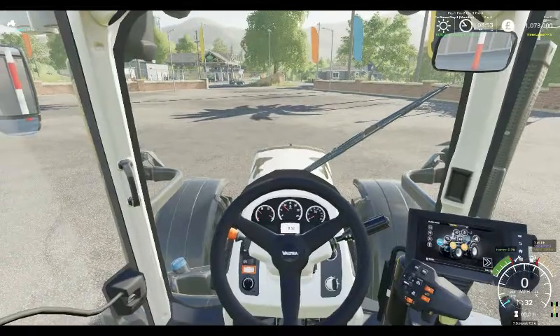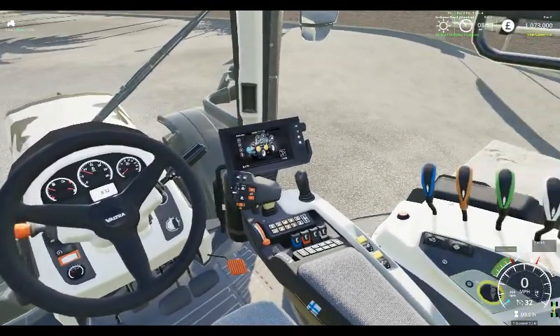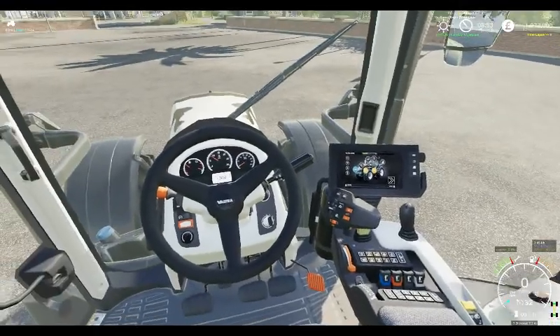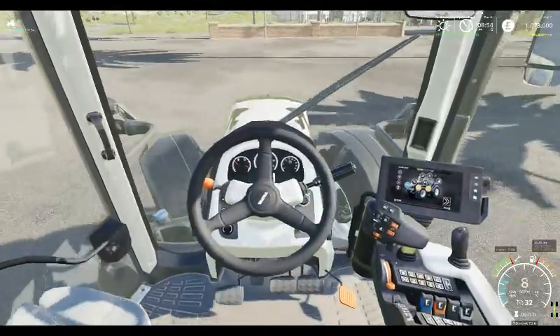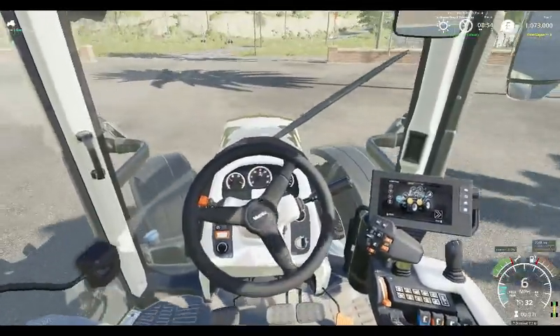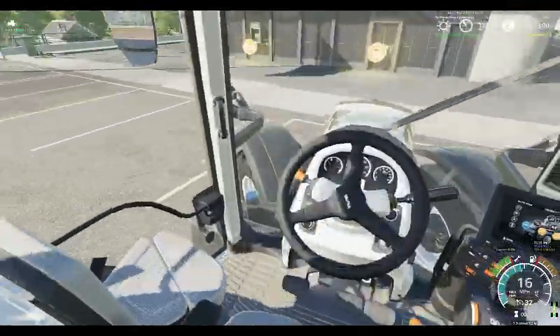Let's have a look inside. As you would expect from Giants, all the consoles light up when you put your lights on. Drive it along, the accelerator works and the brake pedal. Mirrors — all good.